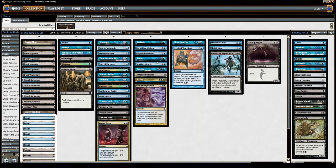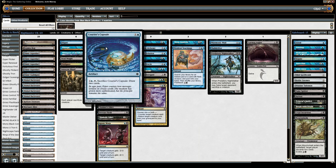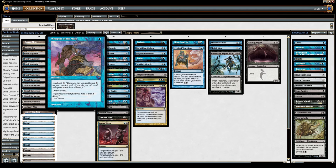To back that up, we have a bunch of card draw: a Seagate Oracle, a Probe, some Deep Analysis, and Soul Manipulation as a sort of card draw. We have all these cards that cantrip and draw cards, we have some Aether Spellbomb type stuff, and we have Whispers of the Muse.